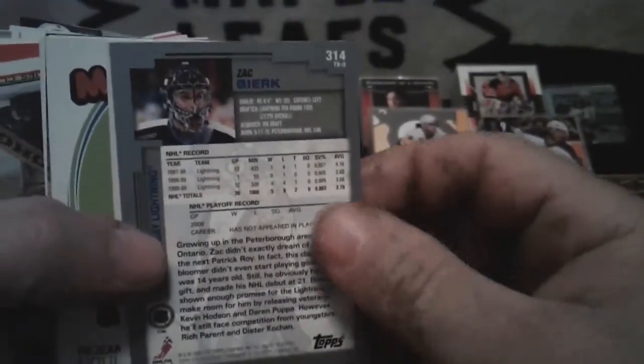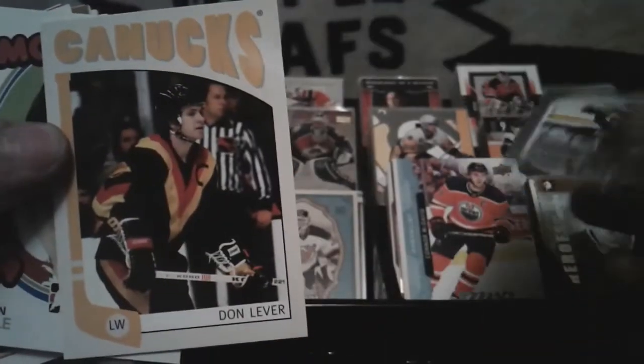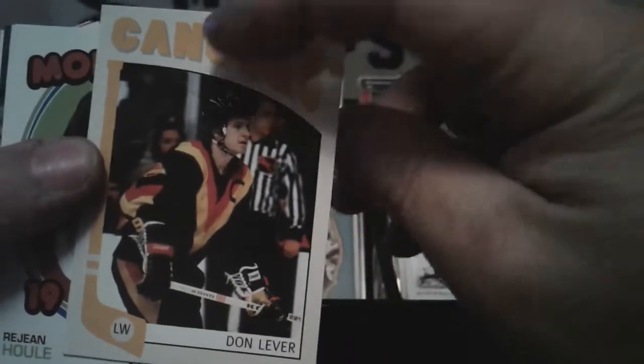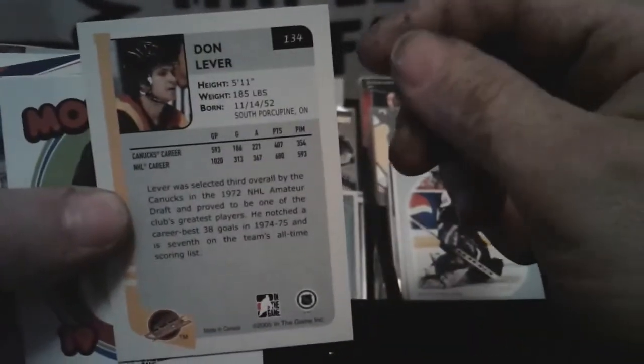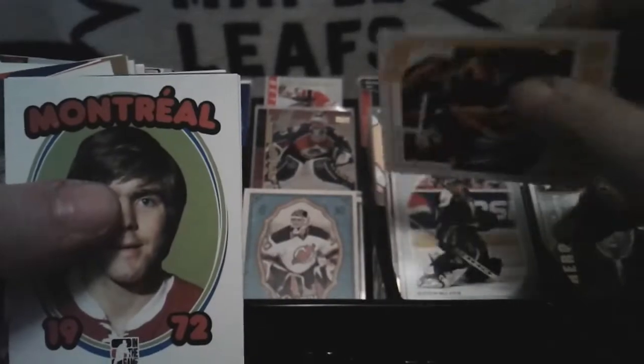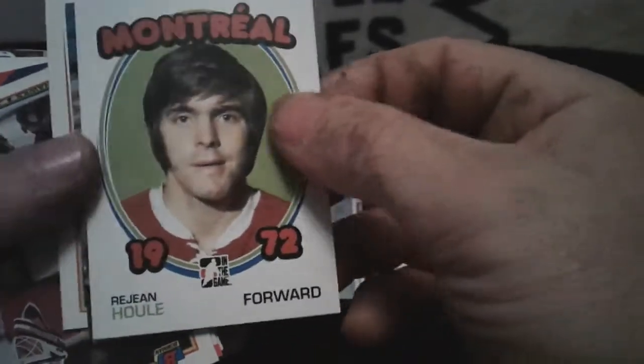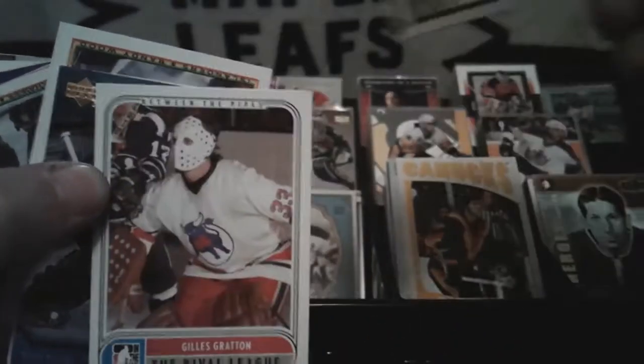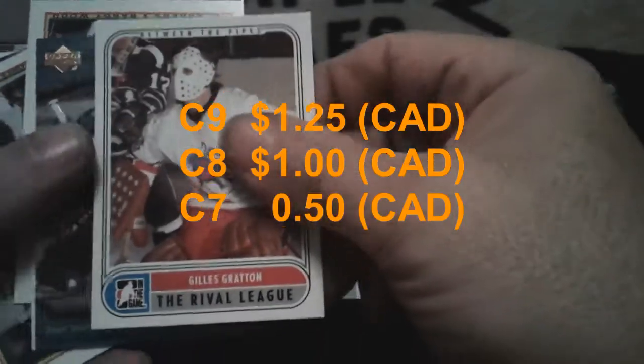Back again — video stopped again. Back to where we were — Zach Bogosian. Don Lever for the Canucks — one of those ITG retro cards. Be nice to get the actual card instead of the retro type. Renee Ruel. Still nice cards though. Between the Pipes — Gillies Gratton. Rival league — okay, interesting.